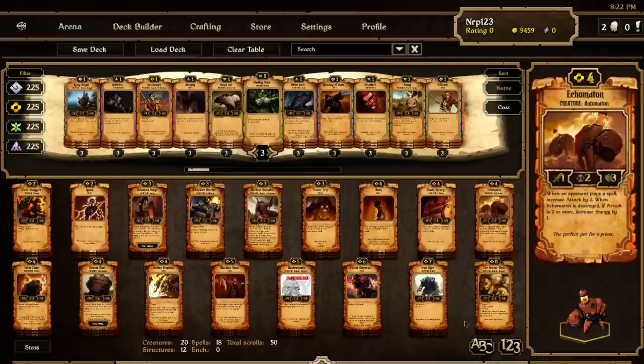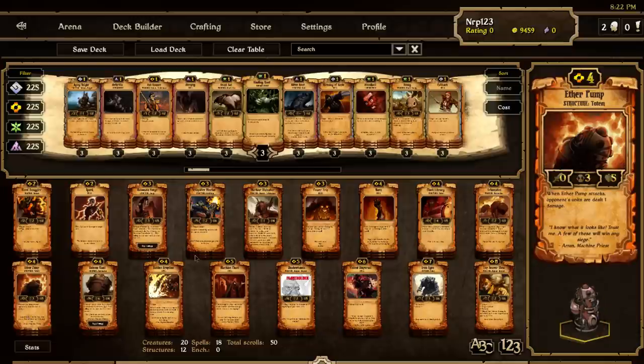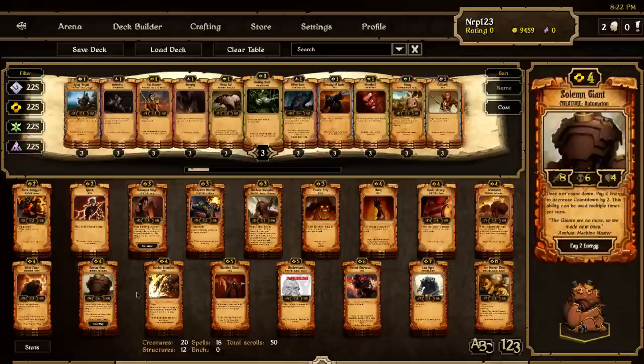Ekomaton is a pretty solid card. It will get your energy higher, which we want in this deck because we eventually want to get up to 10 or 12 energy so we can play our big guys with haste. This guy can get really huge really fast if your opponent starts playing spells, becoming a huge threat against some decks. Ether pump is the last structure in this deck — very strong against growth, a good structure that used to be in structure energy decks. Solemn giant is a nice late game finisher — everyone knows what that does.